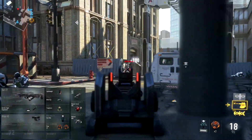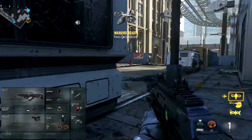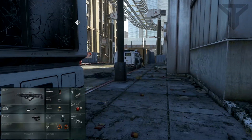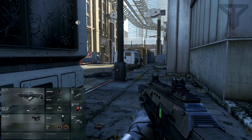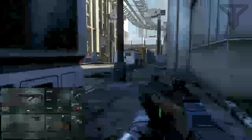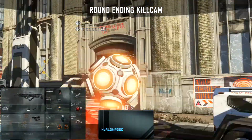Just look at this gameplay — look at how clutch it is near the end. It is very, very good to use this class setup if you can move on the map quickly. If you actually want to switch out Lightweight for Low Profile, which is Ghost, you can go ahead and do that as well.